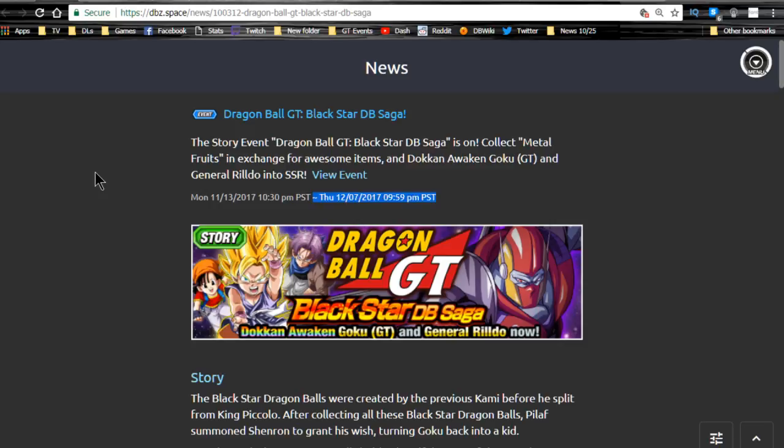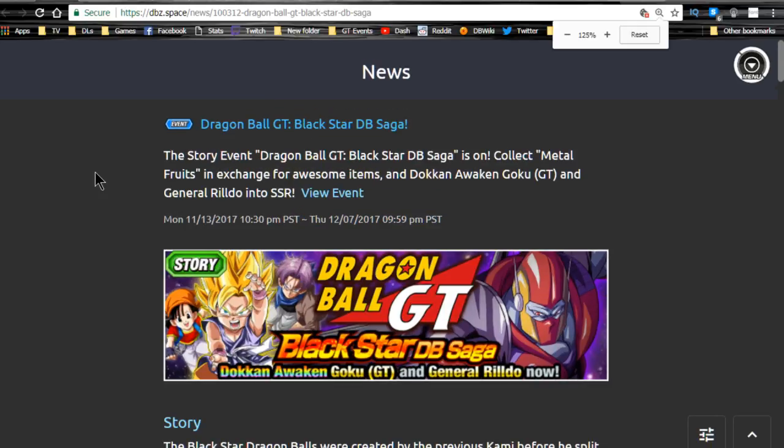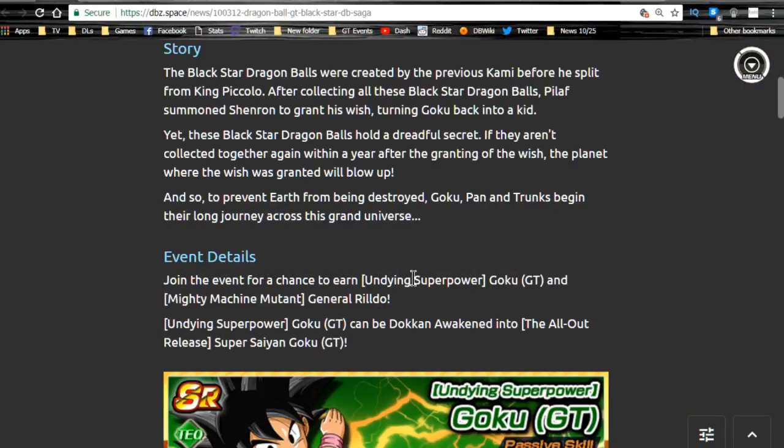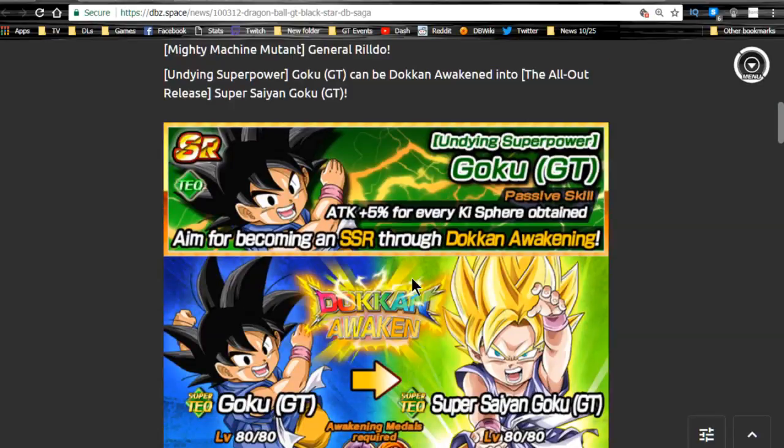On the global side, the Dragon Ball GT Black Star Dragon Ball saga is here and it's running — essentially Dragon Ball GT. This is probably one of the best ones that come around because you get these metal apples. Now there's a couple of cards in here to make note of.